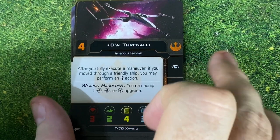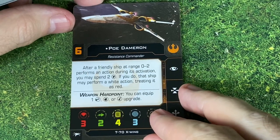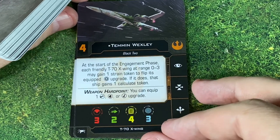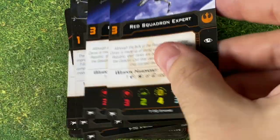We've got Psy Thrinale — if you fully execute a maneuver and move through a friendly ship, you may perform an evade action. Got Nimitrine — while you perform an attack, if the defender's initiative is higher than yours, you may change one blank to an eyeball. We got Initiative 6 Poe Dameron — after a friendly ship at range zero to two performs an action during its activation, you can spend two charges (you have two charges, only getting one back each turn, so you cannot do this every single turn), and that ship may perform a white action treating it as red. We got Snap Temmin Wexley — at the start of the engagement phase, each friendly T-70 at range zero to three may gain a strain token to flip its config and do its S-Foils; if it does, the ship gains a calculate token. We also got Black Squadron, two Blue Squadron Rookies, and three Red Squadron Experts.